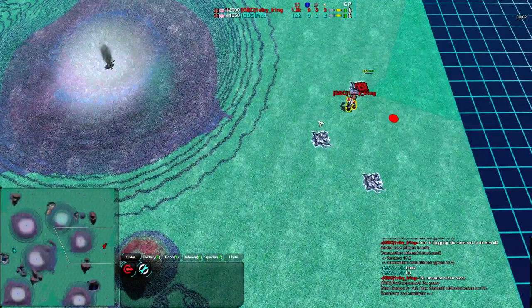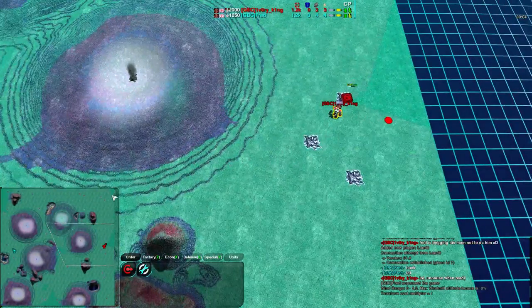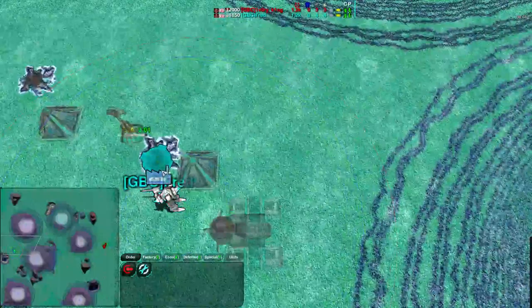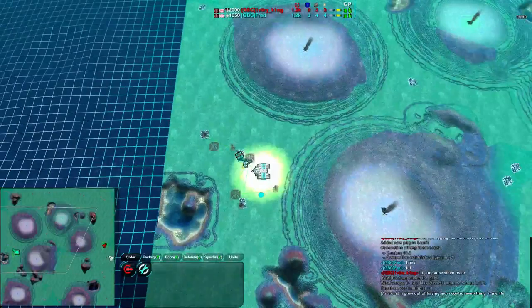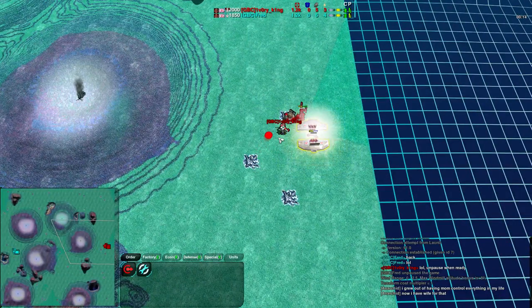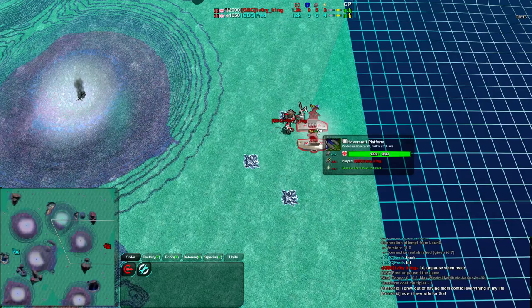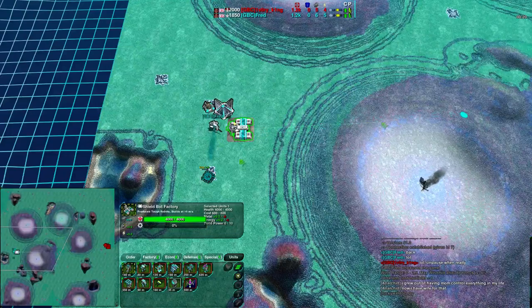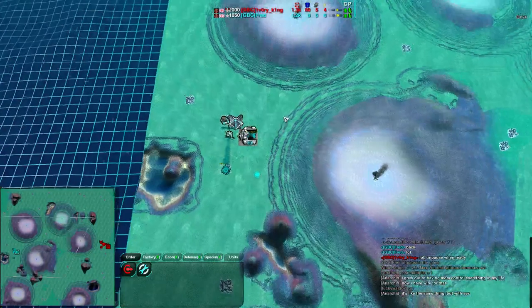There we go! The game has begun! Both players are going very quickly for metal extractors first, getting a metal extractor then getting a factory rather than plopping down their factories immediately. Now scrubbers are coming up — two scrubbers actually for Ivory King at this point — and Fred is building bandits. Not at all atypical; bandits being the early raider for shield bots, you will see them come up very quickly.